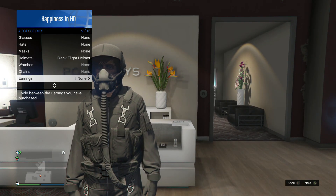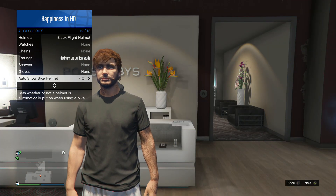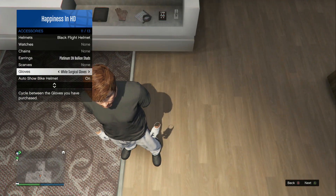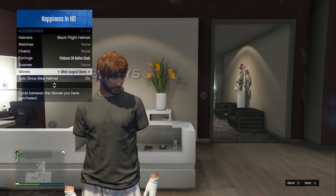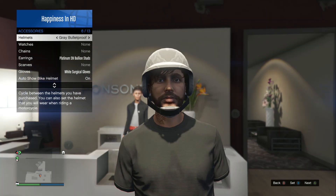Go into the interaction menu and put on a pair of earrings. You'll see the flight suit disappear, but you're still wearing the flight helmet even though you can't see it right now. From this point, scroll all the way down to your gloves and put on a pair of gloves — you'll now see your visible arms appear. That's the old glitch from two days ago.